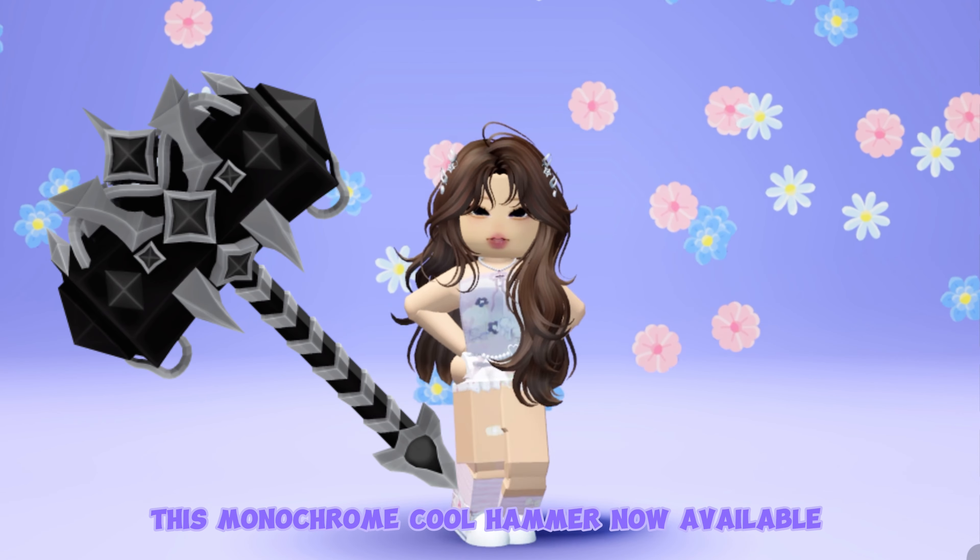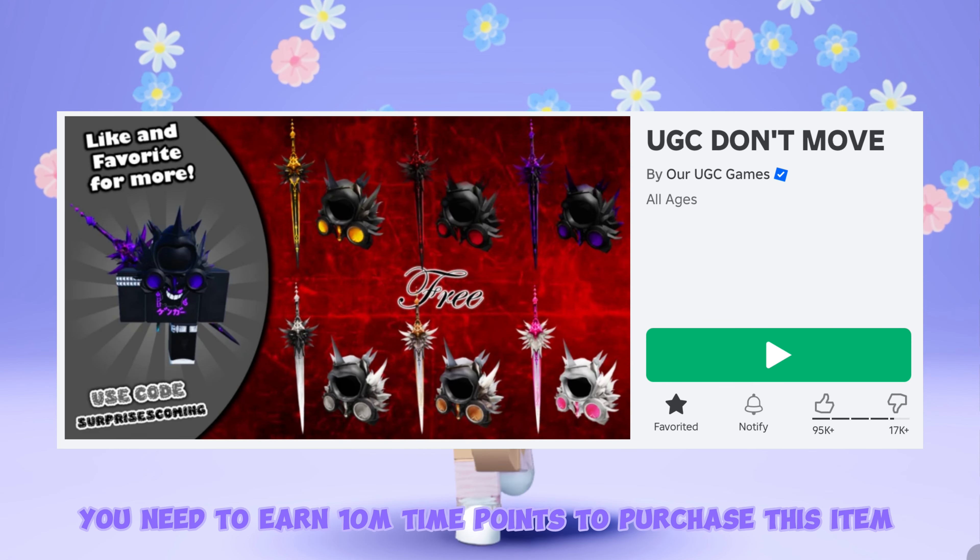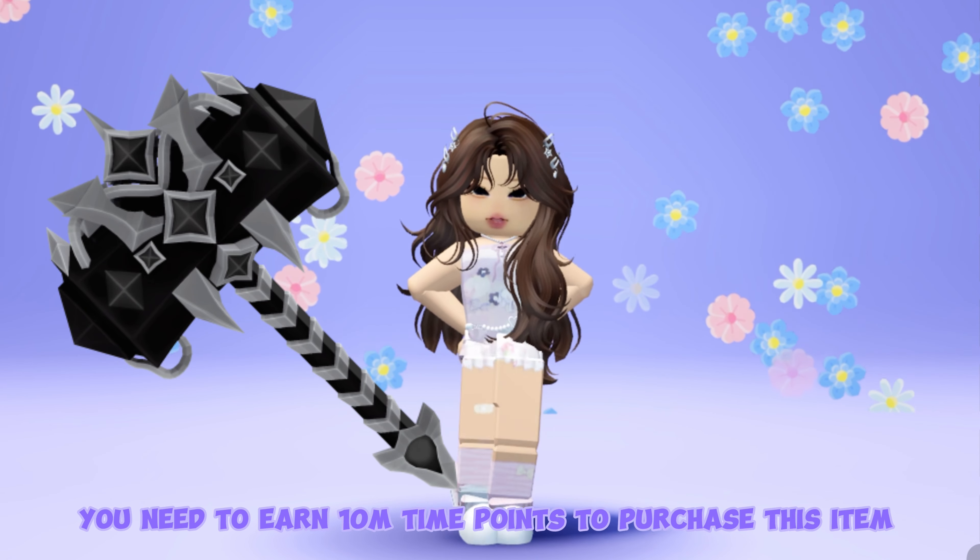This monochrome cool hammer is now available at UGC Don't Move. You need to earn 10 meters time points to purchase this item.